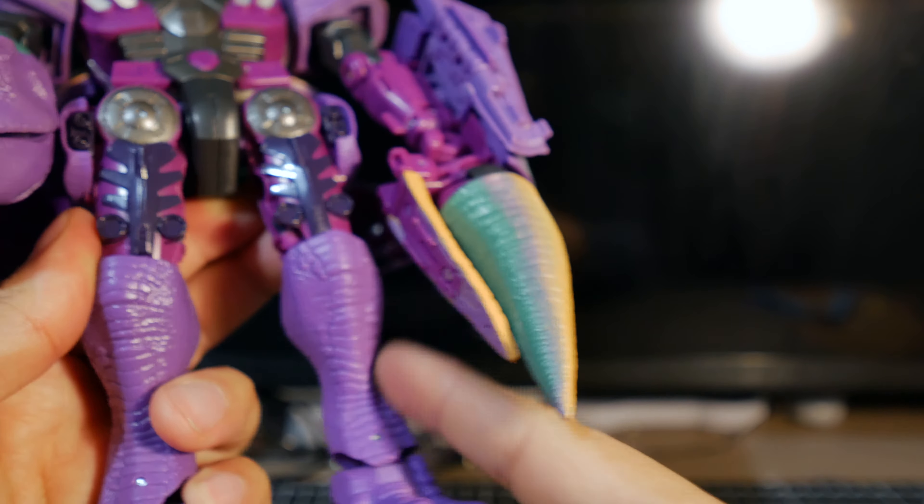The chest has translucent eyes which is awesome. The waist has some blue and then purple — I'm not great with colors. Some black here too. On the back, that looks really cool, and his rear end can spin like a propeller, just like in the show. That's pretty awesome.